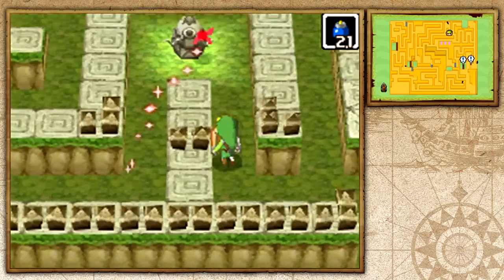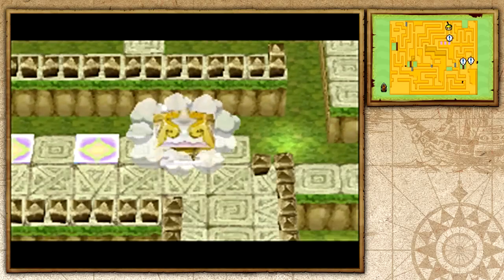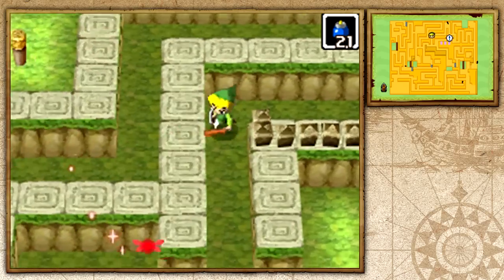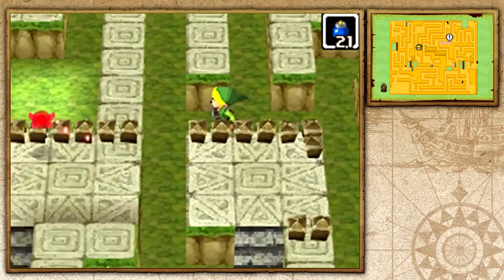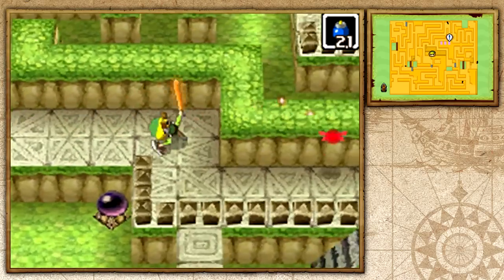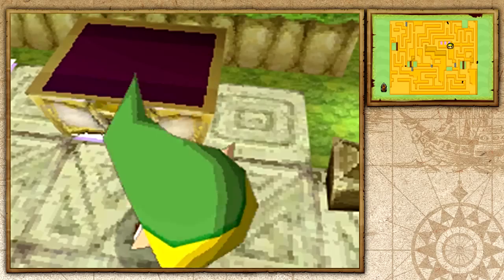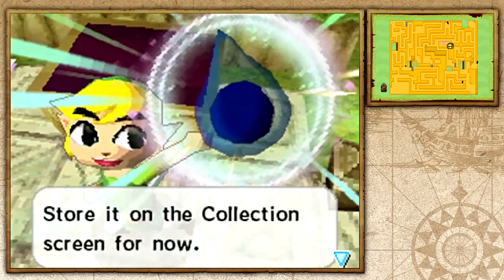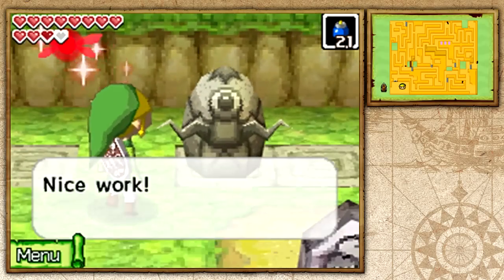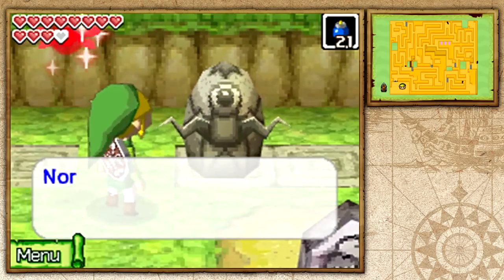We hit all four gossip stones and a chest appears. To get the chest, head back to the area where you jump from platform to platform and keep jumping until you reach it. Once you pick up the chest the minigame is over and you'll be teleported outside ready to take on the next level. Nice work — try your hands again! Now it's Normal and the price is a lot more expensive — 50 rupees.